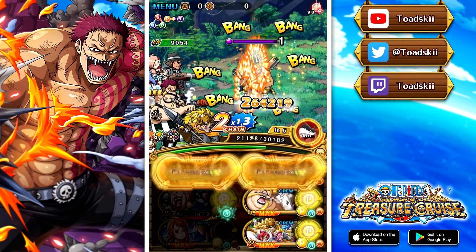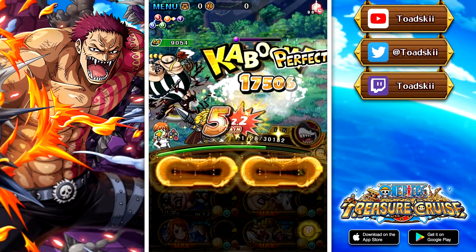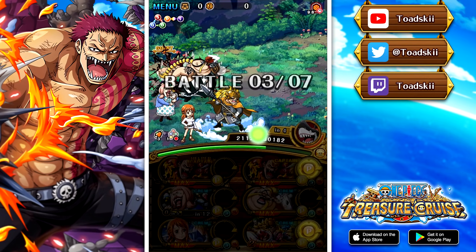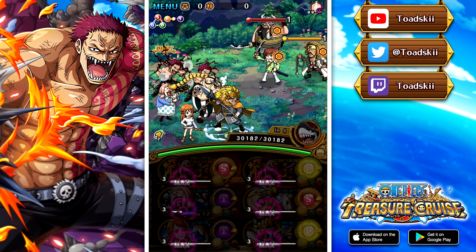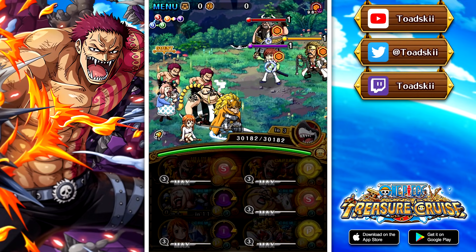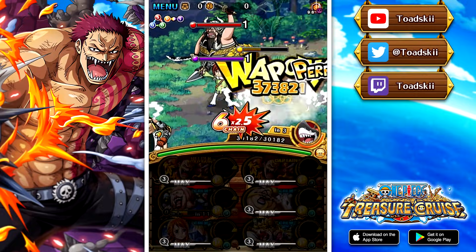Queen is a perfect unit for that — he gets rid of both defensive effects of Jozu, as well as giving us a Chain Lock, and he's both Powerhouse and Driven. So he's a perfect unit for this team. We also have to deal with Attack Down, Paralysis, and Chain Debuffs. The Chain Debuff is not a problem though, because we're bringing Katakuri, and we have the support of Legend Cracker — so that's not a problem at all.